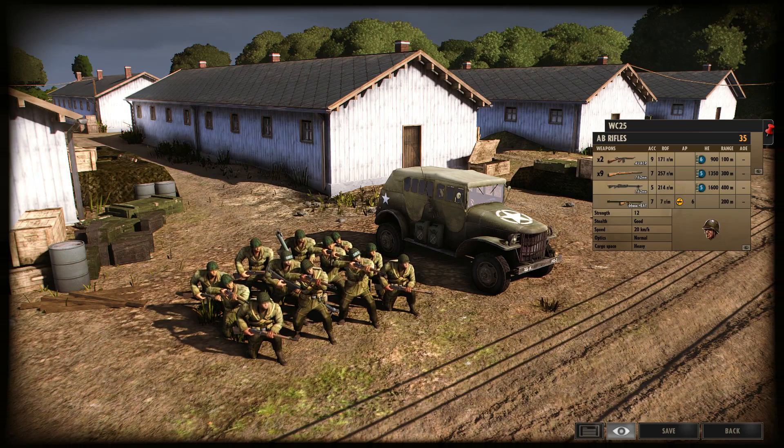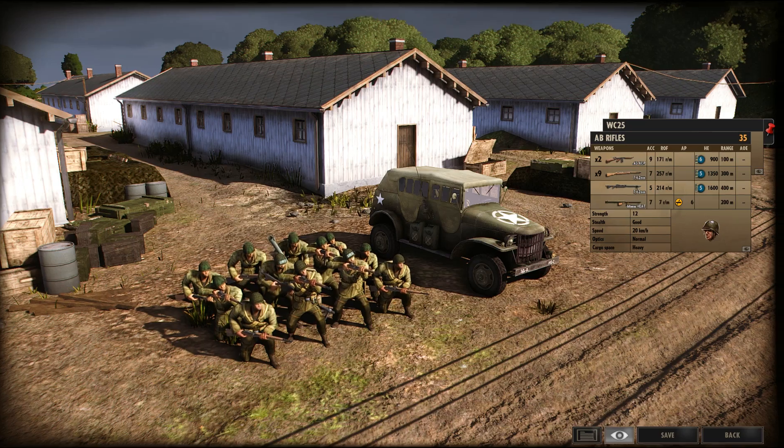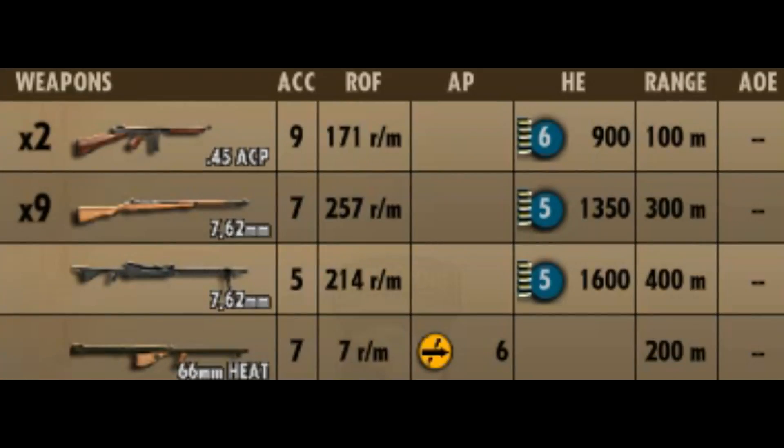In-game, AB Rifles are a 35-point infantry squad available in A-Phase for the 101st Airborne Division, and they have four sets of weapons. Your standard loadout consists of two Thompsons, nine Garands, one M1919, and a Bazooka — so overall it's a rather healthy loadout. You've got a little bit of everything, and the semi-automatic rifles give you much more firepower than bolt-action counterparts.